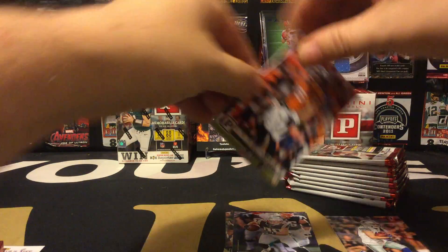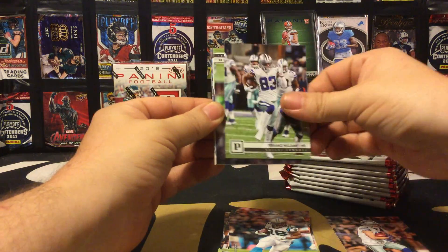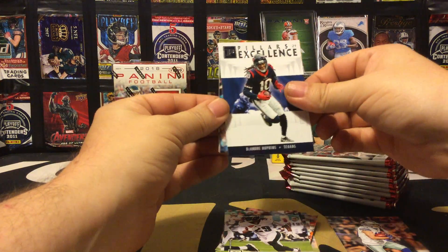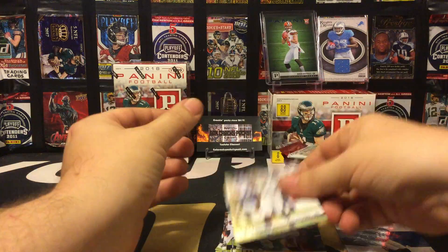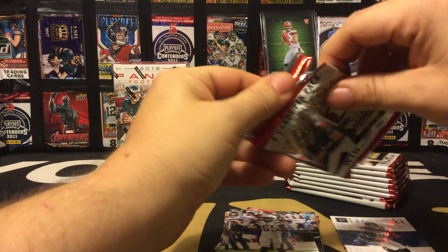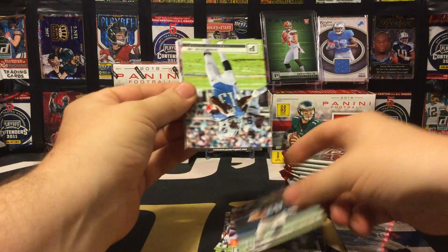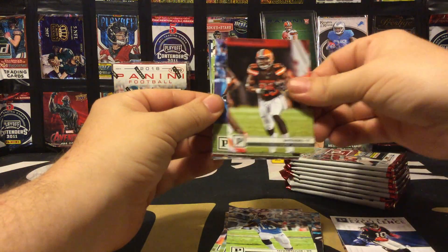Second pack here: Derrick Wolpe, Jonathan Stewart, Terrence Williams, J.P., LeGarrette Blunt — Pillars of Excellence — DeAndre Hopkins, Jameis Winston, Mike Williams. Pack number three: Chris Hogan, Greg Olsen, Taiwan Jones, David Njoku.